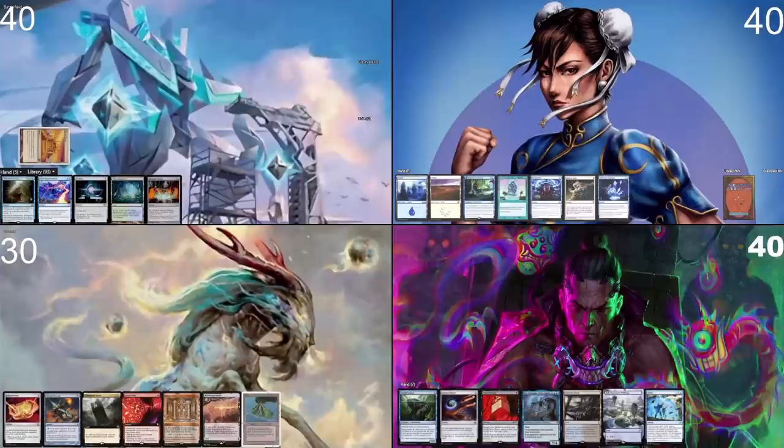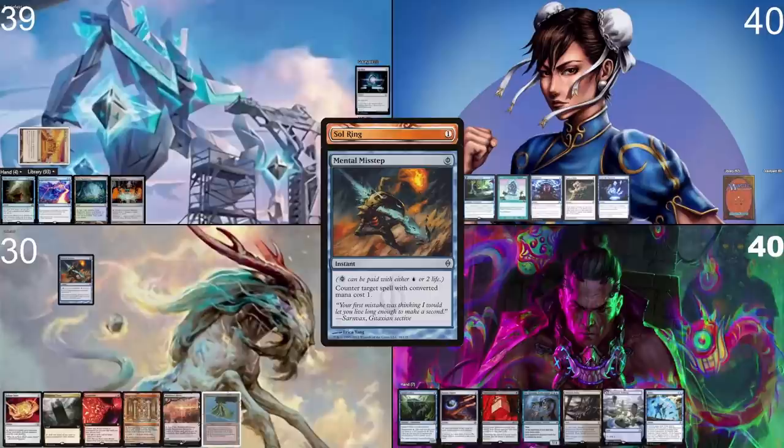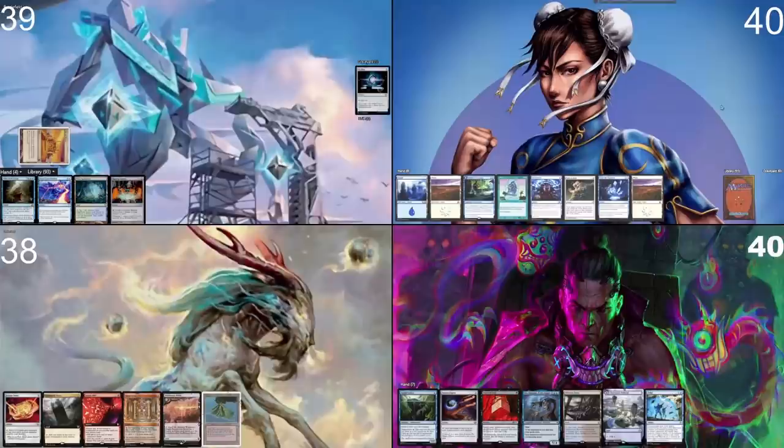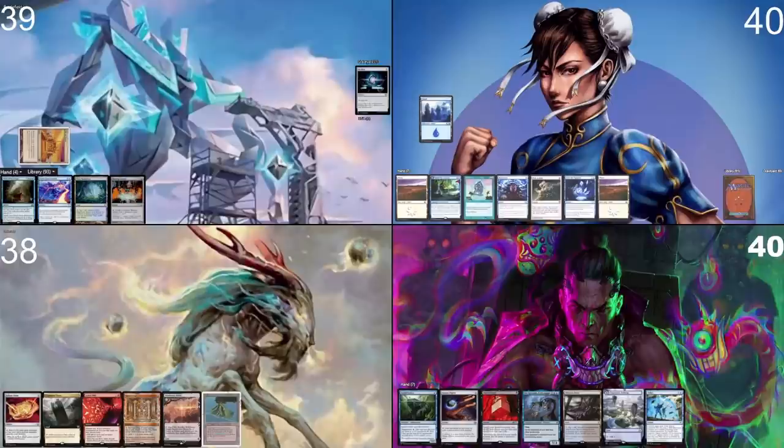I start my turn. Land for turn will be a City of Brass — tap it, take one damage. I cast a Sol Ring. In response, I'll take two damage — Mental Misstep. That Mental Misstep really hurts. I was basically relying on that Sol Ring to land, because now I'm at two lands, no commander, no play on turn two if I don't draw one. That's really bad for me. I draw a card — here's an Island — and I pass.